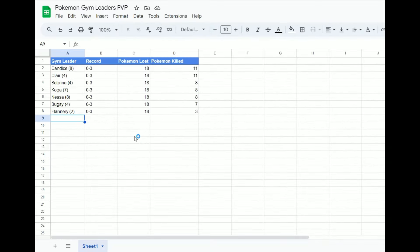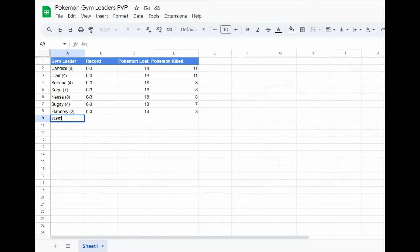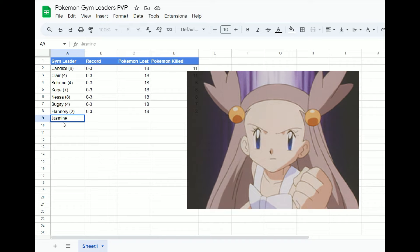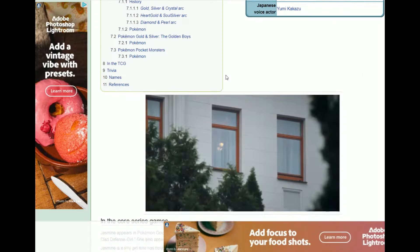Time for another gym leader battle episode. A recent comment requested Jasmine, so we're going to try out Jasmine today — the steel type gym leader. The comment wasn't kidding when they said that Jasmine had some pretty good Pokemon.